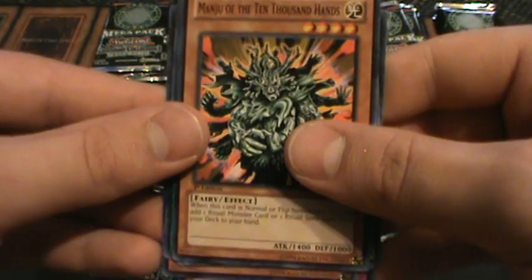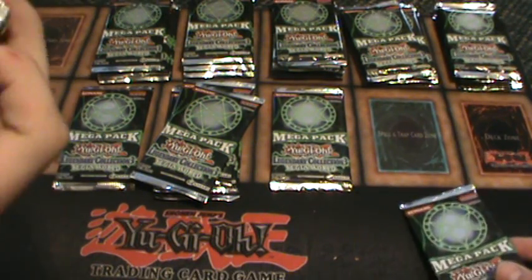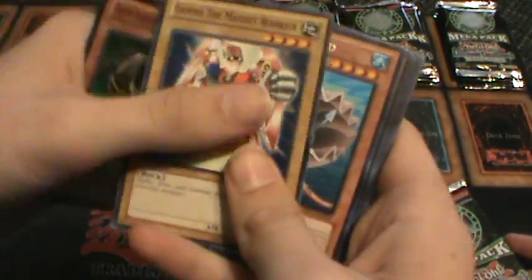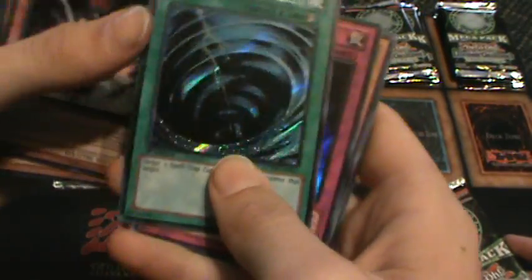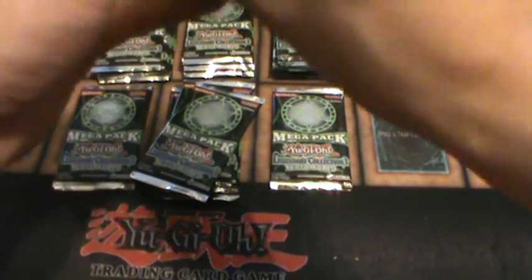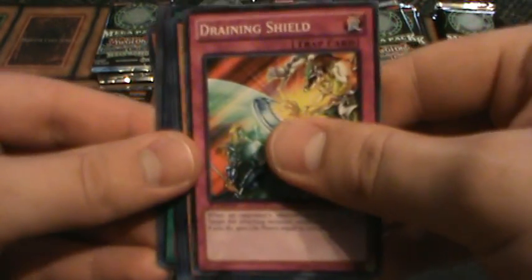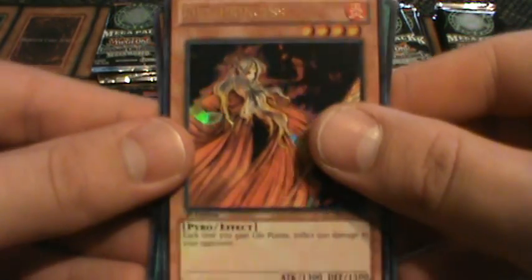Dark Magic Attack. Module of the Ten Thousand Hands. Two Magician. Another Gores. Secret Mystical Space Typhoon. Light Force of the Swords Super. That's my third Gores out of this case. Heavy Gores — I'm pulling Gores like they are broke. Fire Princess Ultra Rare.